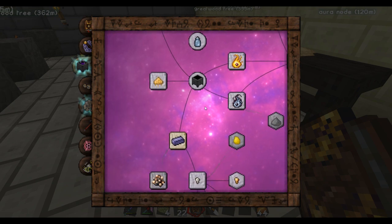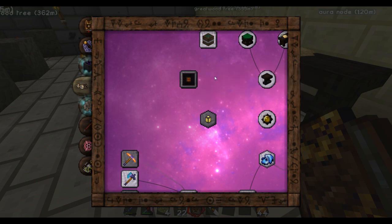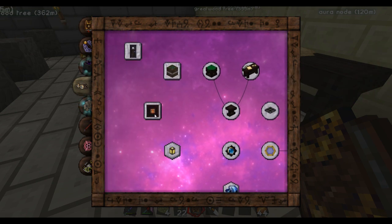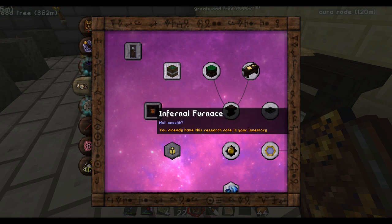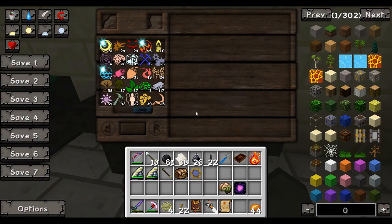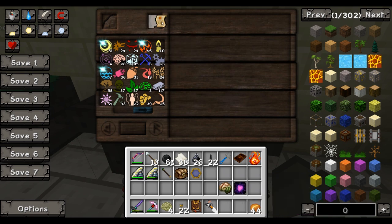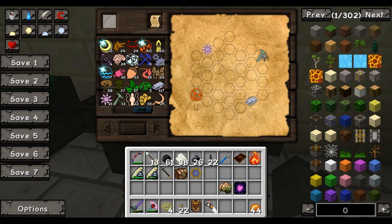Here we go - infernal furnace. This is the next thing I wanted to do in my let's play, so we're just going to go ahead and do this. I'm going to click it to get my research notes. It says 'research notes added to your inventory.' If I come over to my research table, I have my research notes - it just plopped them right into my inventory and I can just drag it and put it right up here. I don't need paper, I just need scribing tools.